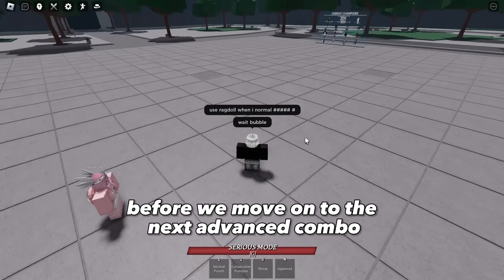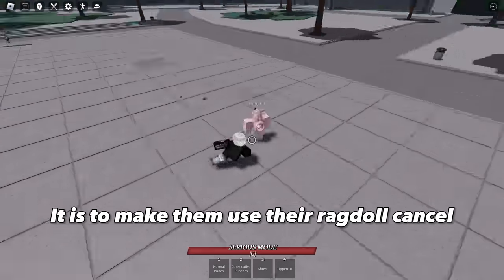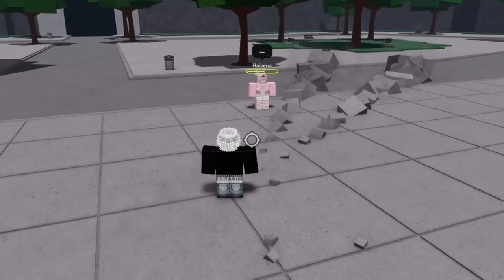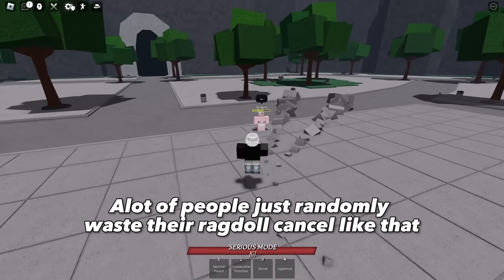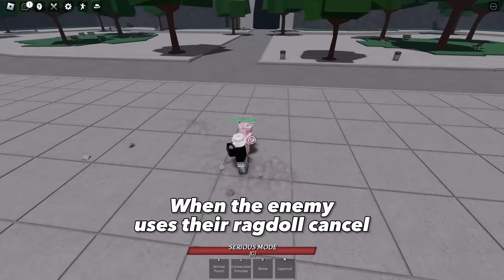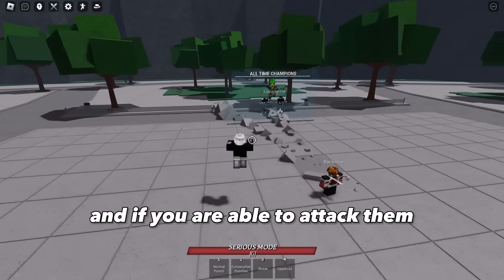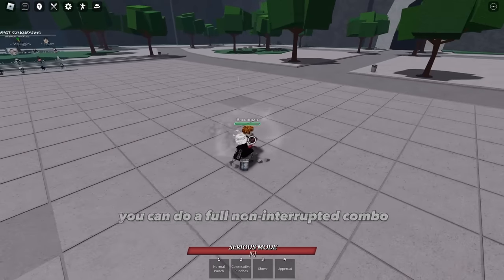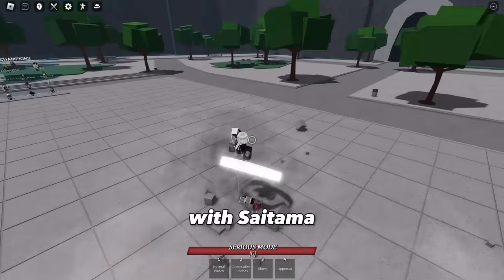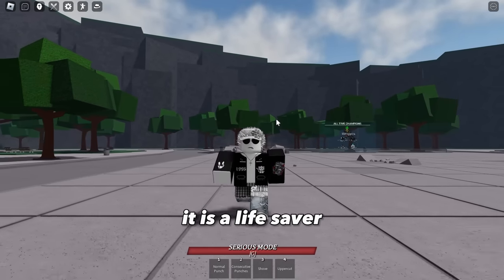Before we move on to the next advanced combo, you have to learn this if you want to become a pro Saitama player: make them use their Ragdoll Cancel. A lot of people just randomly waste their Ragdoll Cancel. The Ragdoll Cancel cooldown is about 20 to 30 seconds. When the enemy uses their Ragdoll Cancel, you have about 20 to 30 seconds to attack them freely and do a full uninterrupted combo to get them very low or even one-shot them. With Saitama, it's practically over if you got them to waste it. So never waste your own Ragdoll Cancel — it is a lifesaver.